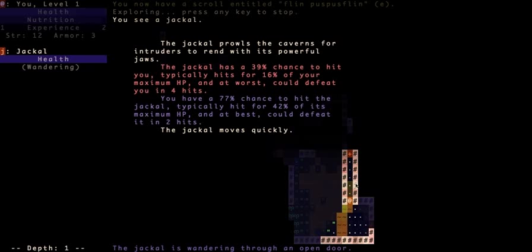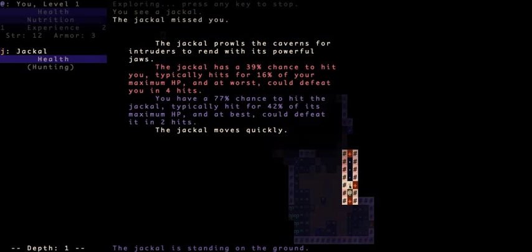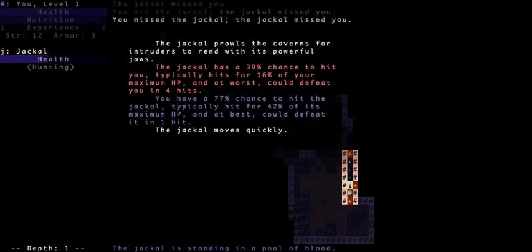This shows me information — he could defeat me in four hits if he was lucky, but I could defeat him in two. So I'm going to click on him; I think I can do it.